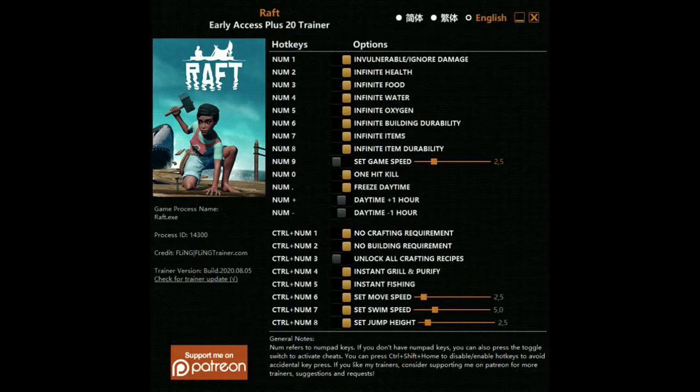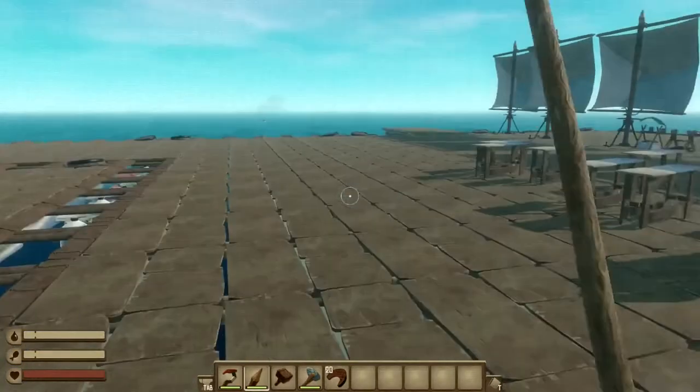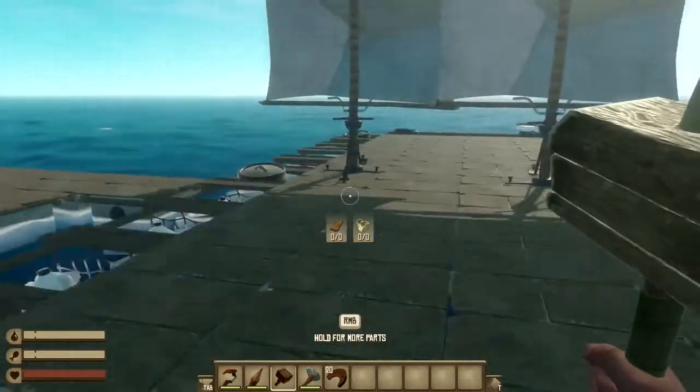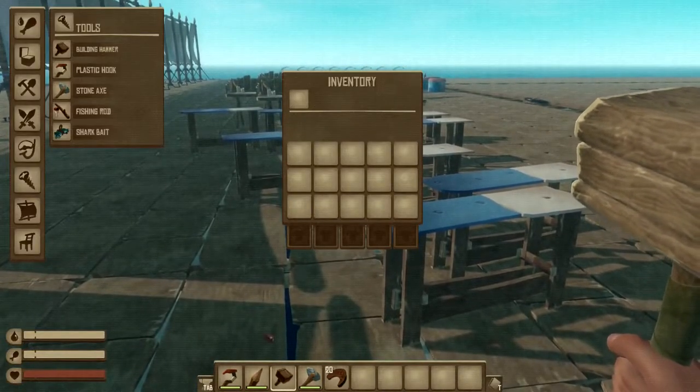Now that we're jumping back into the game with all the hacks turned on for Raft, you guys can already see I am running faster than normal. As you guys can see in my inventory, I do not have any wood.